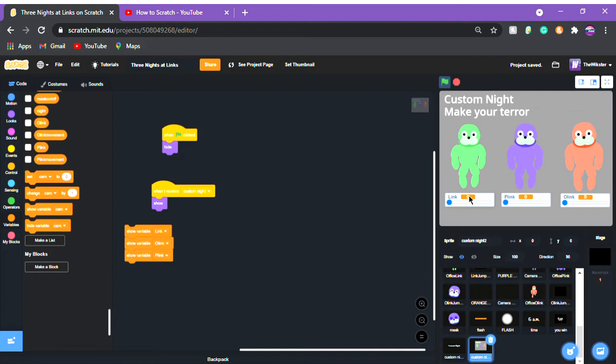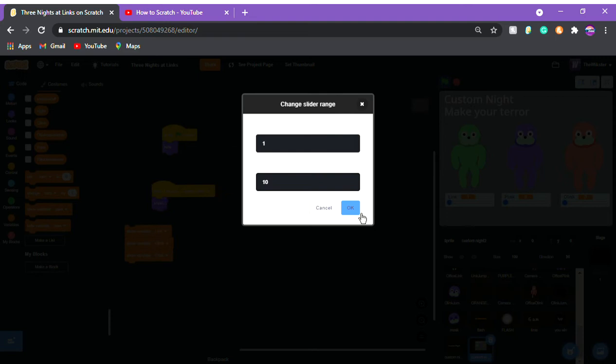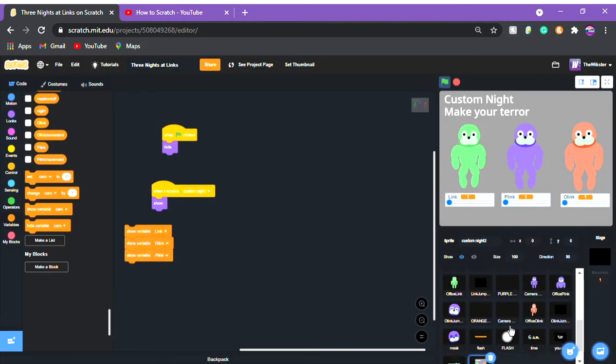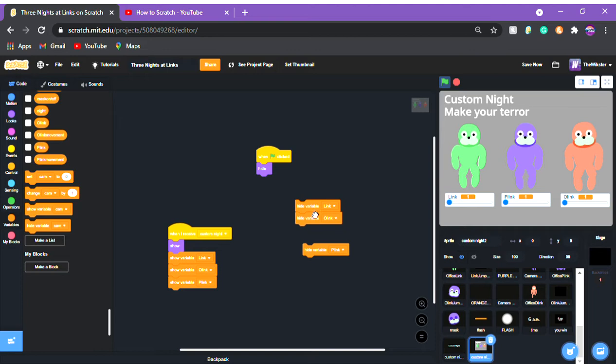Change the format to slider by double-clicking it. Then customize the slider range from one to ten — one is the hardest and ten is disabled. Make sure you put a label somewhere so people know that. Also add: when green flag clicked, hide variable 'plink,' hide variable 'o link,' hide variable 'link' — so the variables are hidden until Custom Knight opens.